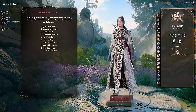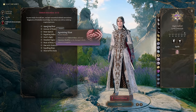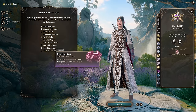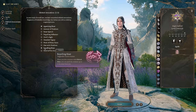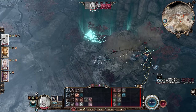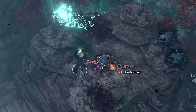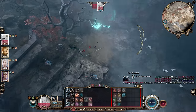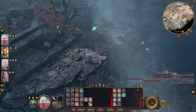At level 2, you'll want to select your Eldritch Invocations. Agonizing Blast is the best for an Eldritch Blast build because it adds your Charisma modifier to the damage it deals, and Charisma is where we put the majority of our ability points. You'll also want to select Repelling Blast, which causes your Eldritch Blast to push targets back up to 4.5 meters. This is incredibly powerful to keep enemies away from melee range, but also gives you the option to instantly kill enemies by pushing them into chasms.